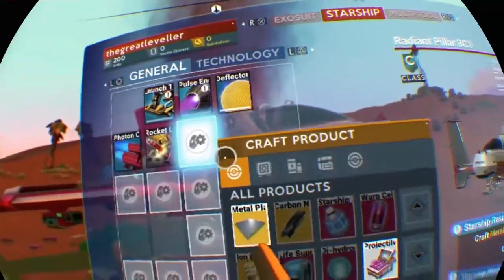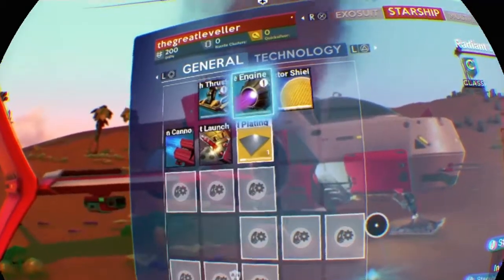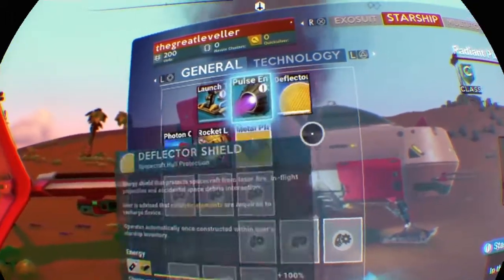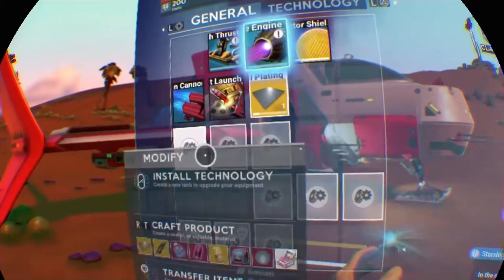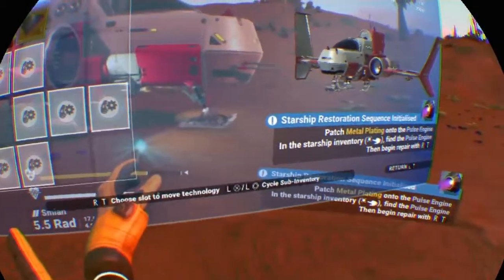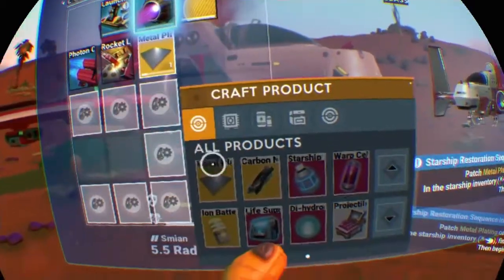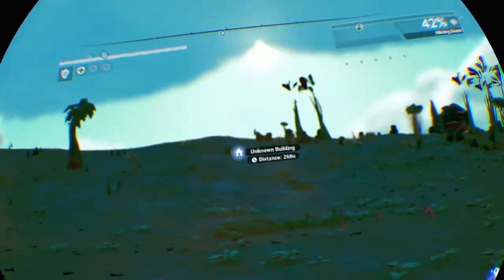Inventory! Boom! Bang! Constructed! So what do we need for that? We need a hermetic seal. How do I get a hermetic seal? Okay, we figured it out eventually. That is a terrible description of what I needed to do, but we got it.